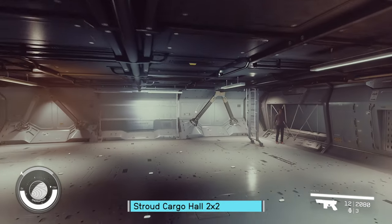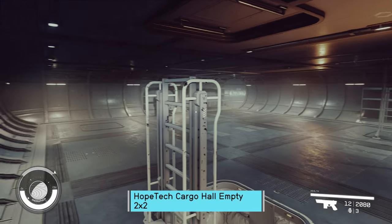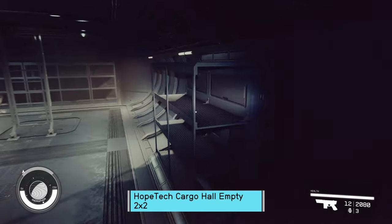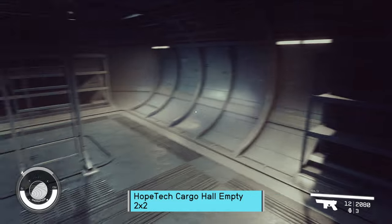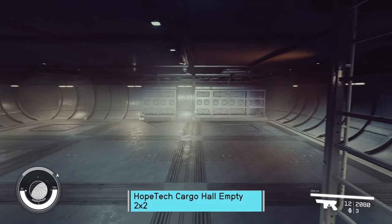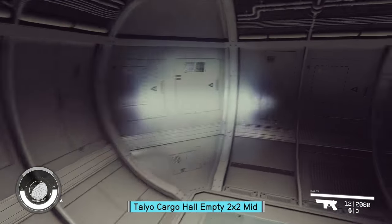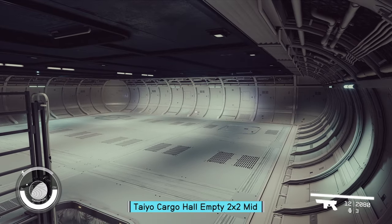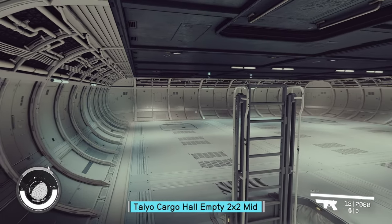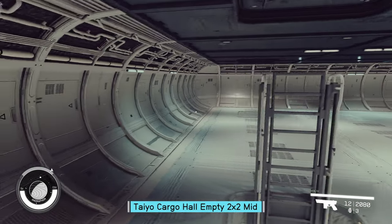Cora's doing her Children of the Corn thing. 'Your ship is way bigger than Dad's.' HopeTech cargo is almost completely empty. Pop a window — I think a window would get rid of that middle section. Last one is going to be Tayo. There it is — that's your empty. Tayo 2x2 cargo hold. The lights just started working. I don't love these bulkheads, but if you want empty, this is your empty.